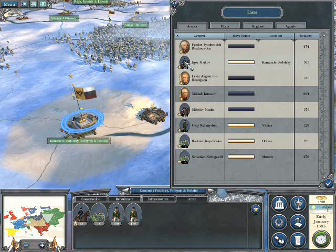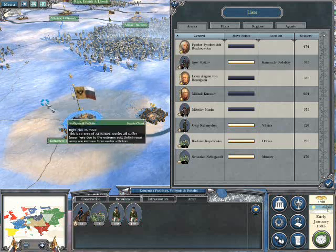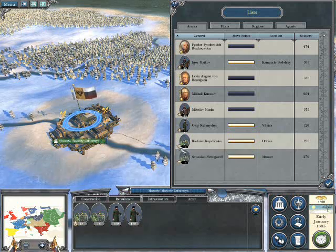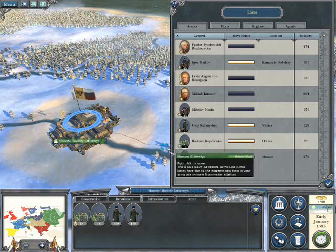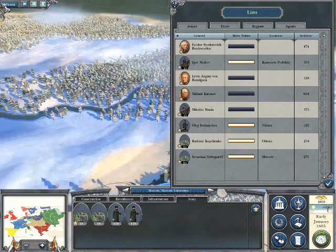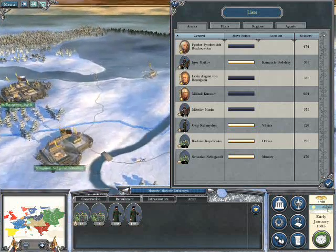There must be another one somewhere — ah, there's these as well. Podolsky — I'm going to leave those there as well; they're the ones that are going to defend my border. Over in Moscow I have troops. The Moscow troops, though I've got some militia in there which are not particularly useful, I might need them to bulk out my army against the Swedes over here.